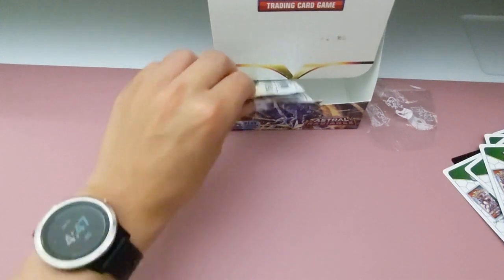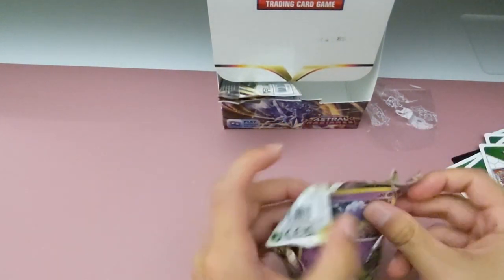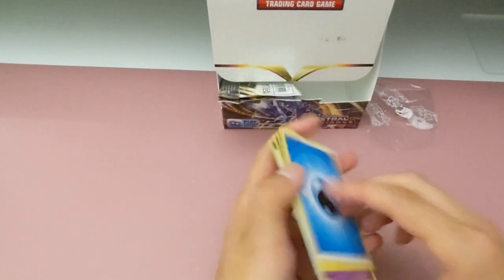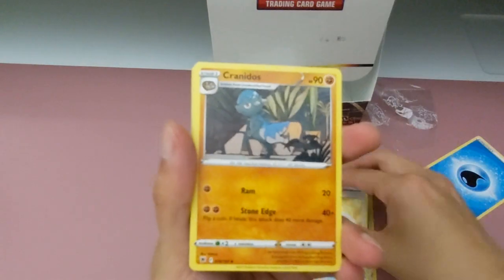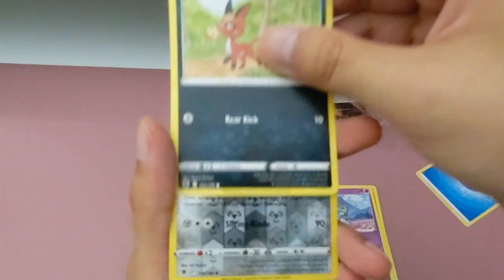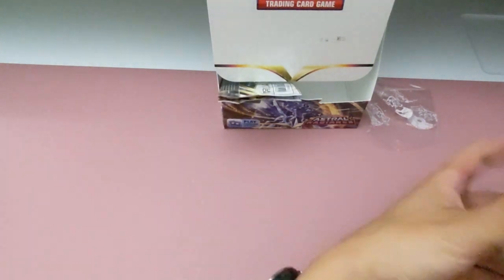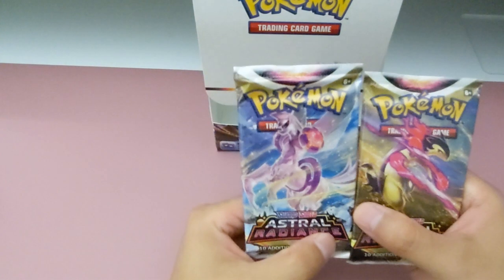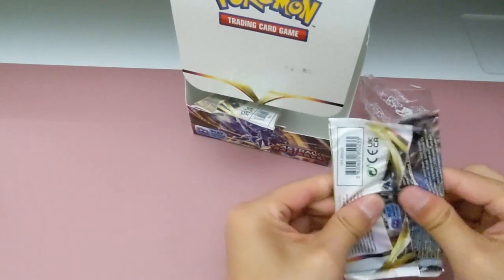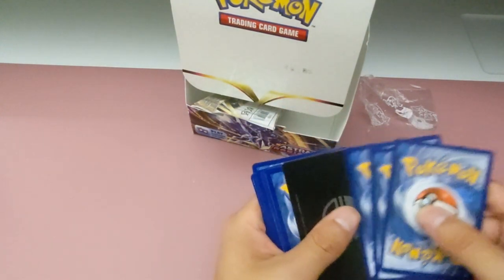Shiny Qwilfish! And it's Hisuian. Oh, so the Qwilfish with the hull. Yeah, full fish. Alright, down to the last three packs. I have a feeling there's one more in here. Yeah, I'm not losing hope. Naclstack. And Applin. Two more. There's a Typhlosion - Apokia. I'll save Typhlosion. I don't think we pulled a Typhlosion yet. Yeah. I want the Typhlosion.